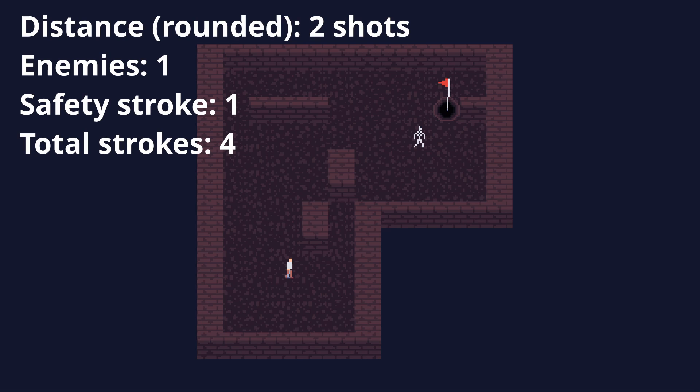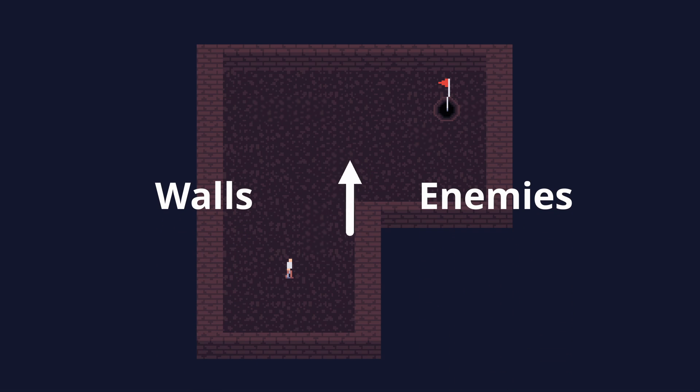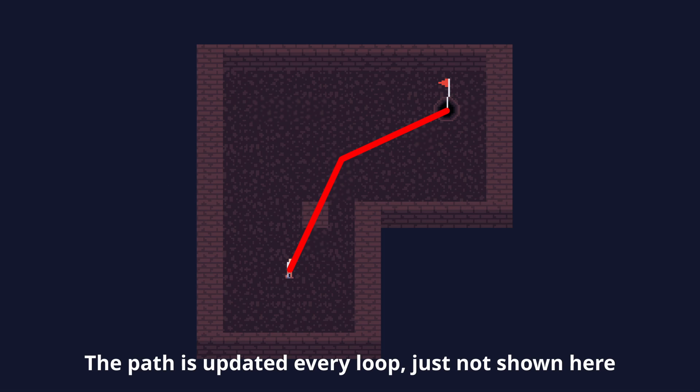So now that I can calculate how hard a level is, how does the generator determine where, what, and how much to place to meet those goals? There are two options for making a level harder: adding walls and adding enemies. The decision between which to do is random, and this is looped over and over until the desired difficulty is reached or the generator has tried and failed too many times. A wall is placed directly in the perfect path previously calculated to ensure it throws a wrench in any shots the player may try to make, while enemies can be placed in or around that path since they can move into the way as you play. Each loop I ensure that the path to the goal isn't blocked.